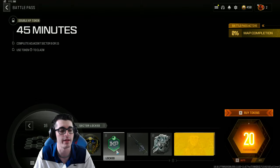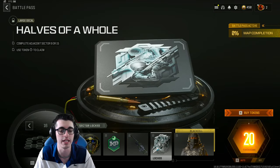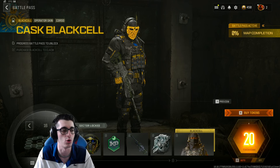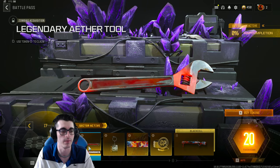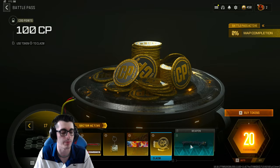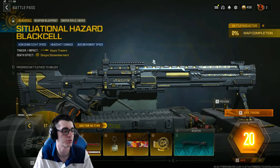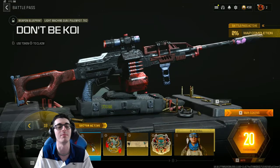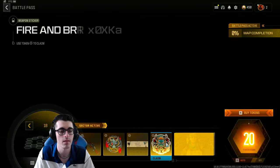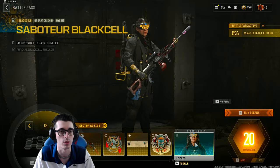Sector 16 has the Laurel emblem, 45 minutes of regular XP, a BP50 blueprint called Walking Contradiction, a Halves of a Hole large decal, and a new operator skin for Corso called Cask with a Black Cell variant featuring a mask, blue accents, and a gold aura. Sector 17 has a Legendary Ether Tool, a First Rounds on Me weapon charm, a calling card called Eyes Up, 100 COD Points, and a new blueprint for the Morse called Situational Hazard with a Black Cell variant featuring tracers and dismemberment. Sector 18 has a new Pulemyot 762 blueprint, an animated emblem called Heads and Snakes, and a Girls Night Out animated calling card.